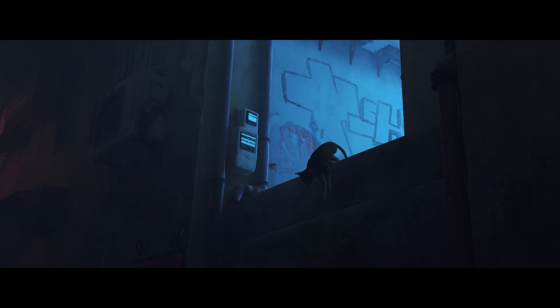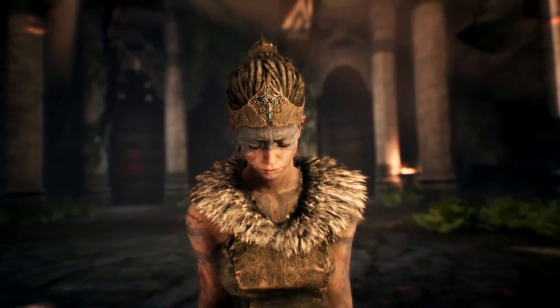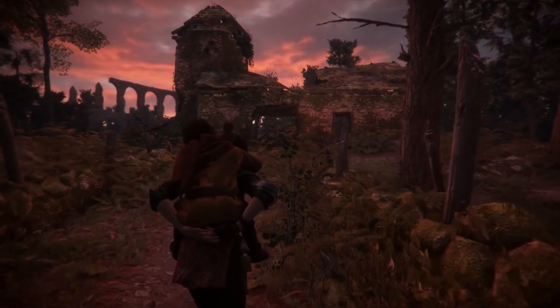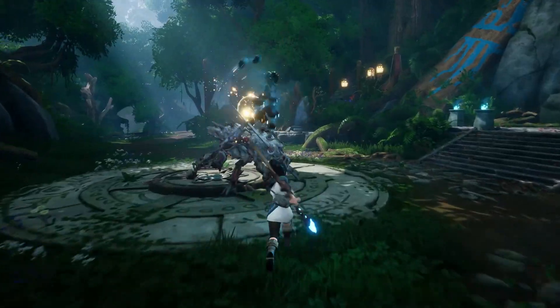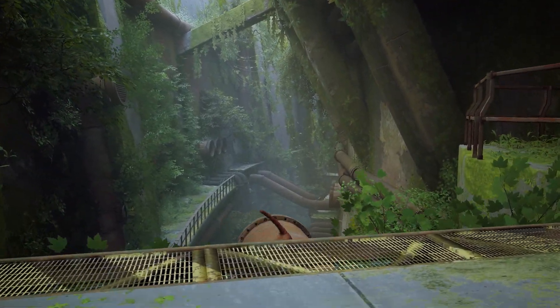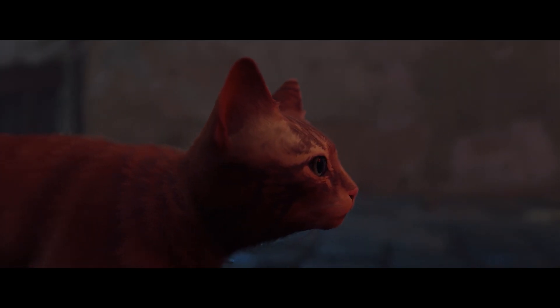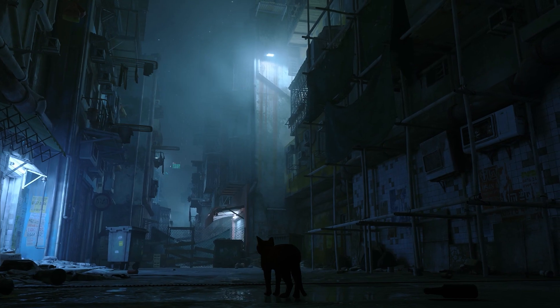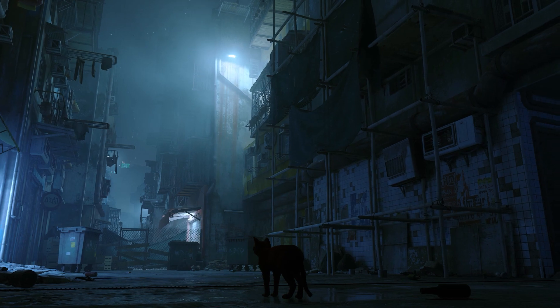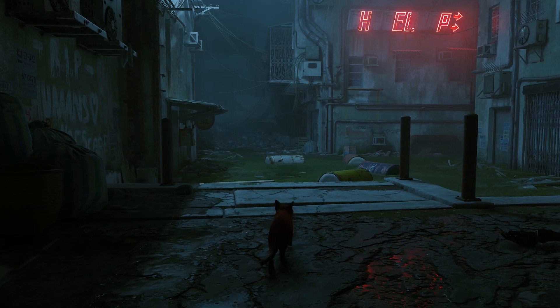Recent years saw a rise of a new class of indie games called Double A — games such as Hellblade, Plague Tale Innocence, The Ascent, Kena Bridge of Spirits, just to name a few. And the new addition to this list is Stray, a dystopian sci-fi cat simulator game that aims to deliver high fidelity visuals with stunning art direction. And just like most other Double A games, it's powered by Unreal Engine 4.